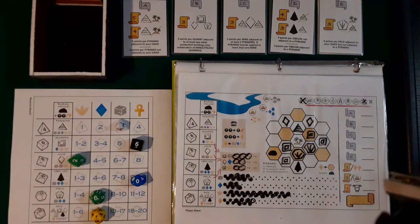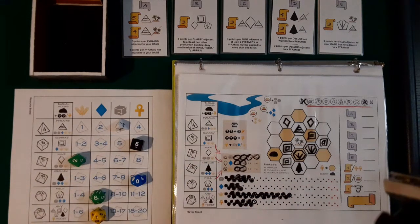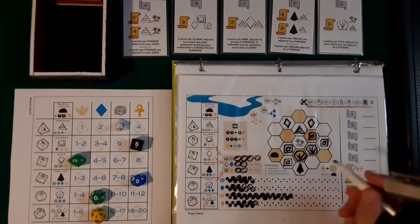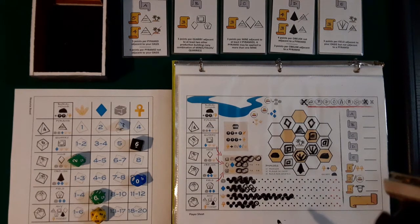Next turn. I could finally get some blue. But then I have to build a field, and I just can't get what I need. Let's get some stone — wait, I did build a quarry so I get plus four. If I get stone I'll get five stone total, but that's still not enough. Let's just get the blue — that'll be four. I'm going to have to build a burial mound because I can't seem to get going with the resources. I'll get two wild cards. That's my turn.